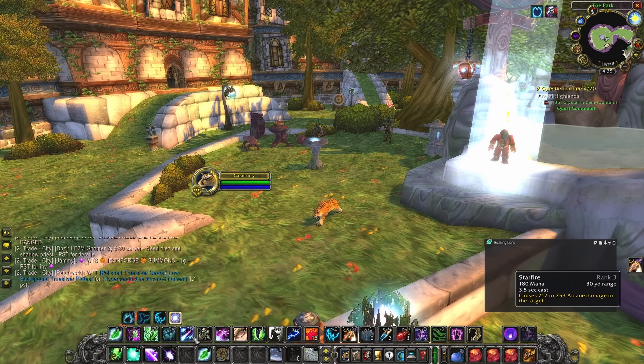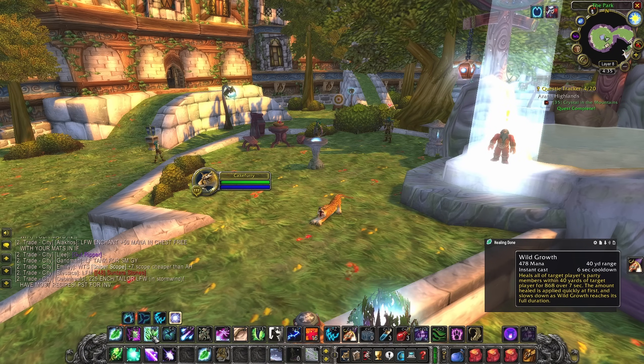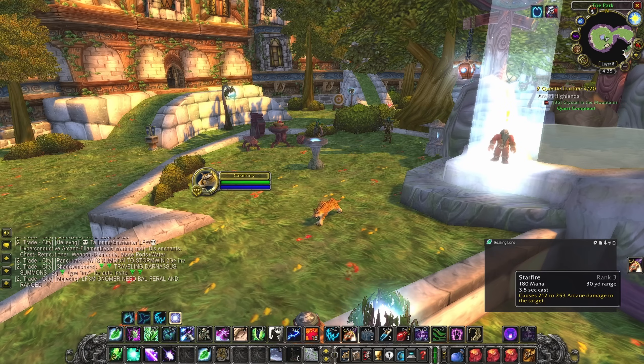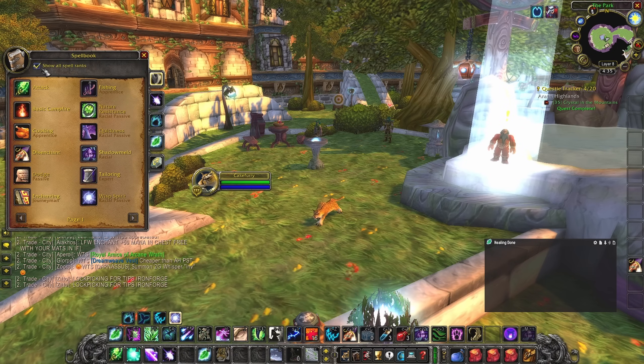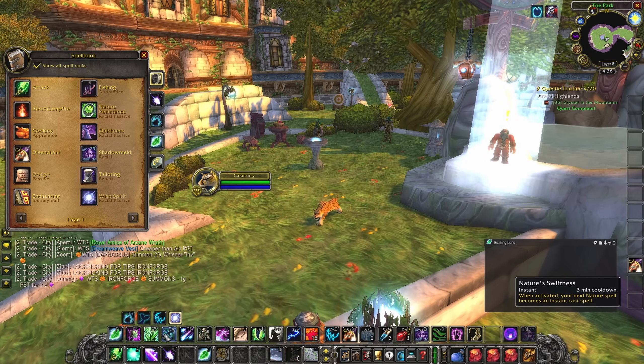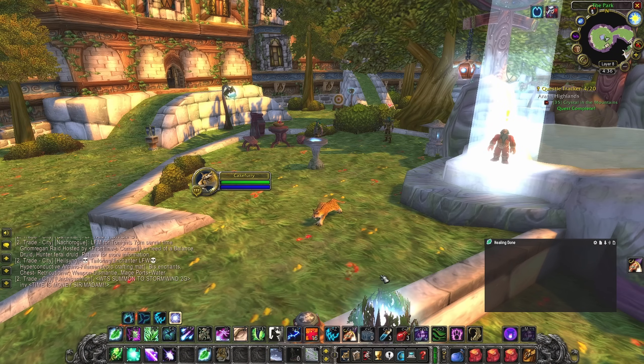For your rotation: precast Starfire on the boss, then use Starsurge when it's pulled. If the tank needs healing or there's raid-wide damage, use Wild Growth. If Starsurge procs, fire off Starfire again, then cast Starfire before your Solar Eclipse charges deplete — otherwise just cast Wrath. Wild Growth will be about 90% of your healing. If someone badly needs healing, use Nature's Swiftness into Healing Touch.